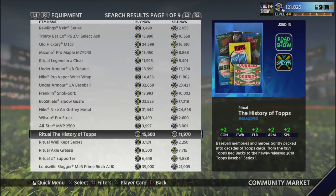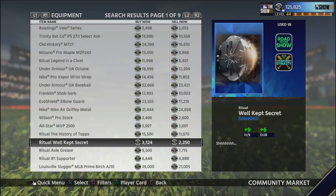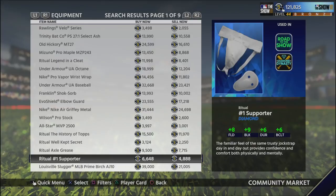All of these seem really expensive, and I will say there is a tad bit of risk right now using this method because the market is somewhat volatile. I had a situation with the Ritual Number One Supporter — I bought one overnight for about 7,000 stubs, when the going rate was about 11,000, planning to make about 4,000 stubs. I woke up in the morning and the market had crashed back down to 6,000. Every now and then that will happen, but if you can get these items out quickly and flip them consistently, you will make stubs in the long run.